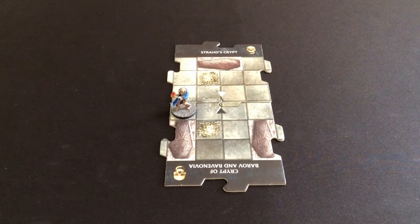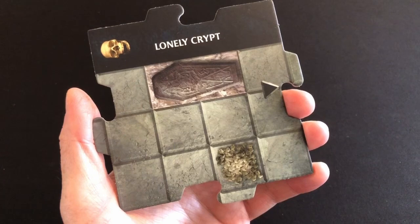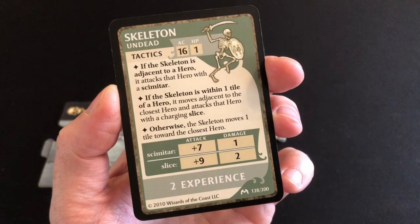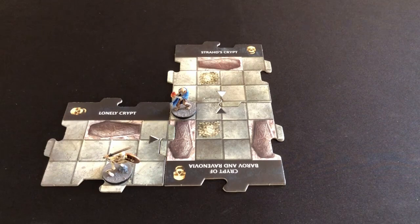That finishes our hero activation, so we go to the exploration phase. I draw a new tile — and despite shuffling really well, all the crypt tiles are turning up together. This is the Lonely Crypt, and unfortunately it has another black arrow, meaning we'll face an encounter as well as a monster. The monster drawn is a skeleton — an undead monster with one wound. That Holy Water would have been very useful after all.